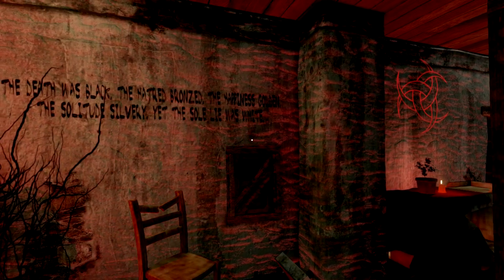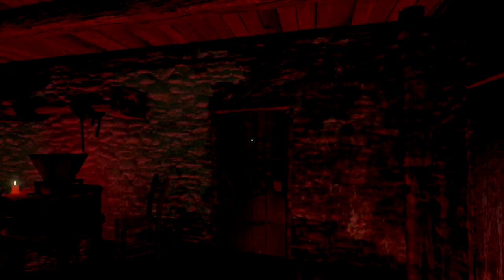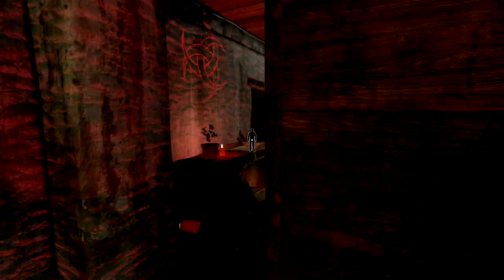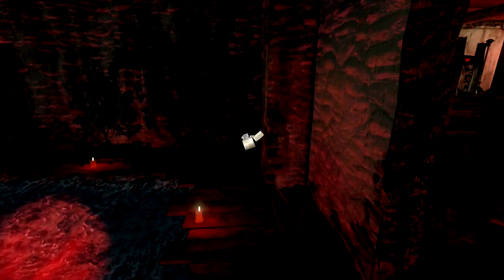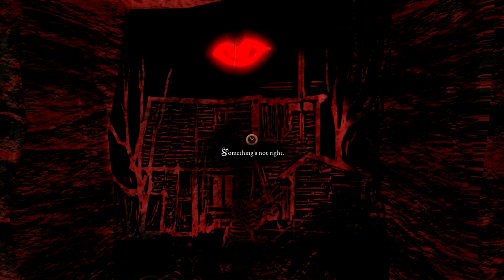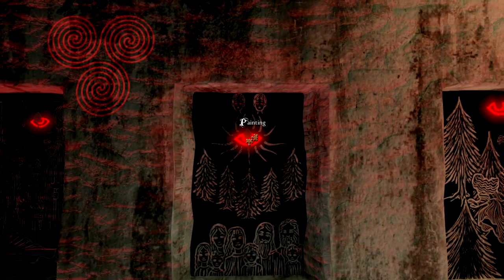The gameplay itself isn't bad. It's a mix of point-and-click and physics-based stuff, so when interacting with objects like doors you actually have to click and drag with the mouse rather than just click to open them. This creates some interesting interactions — it's a bit less repetitive than just clicking on everything. The rest of the gameplay is fairly standard point-and-click: you click an object to pick it up, use the mouse wheel to select it in your inventory, then click on other items. You can also right-click on items to get textual information from your thoughts.